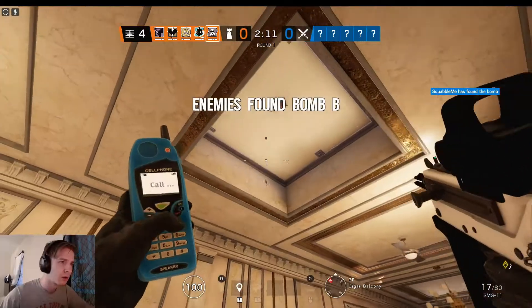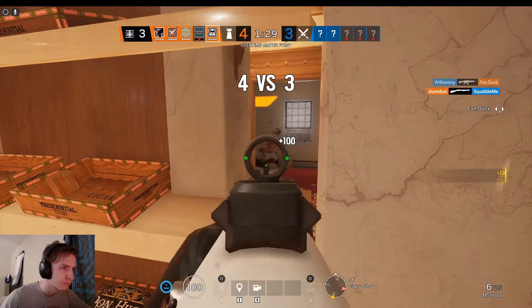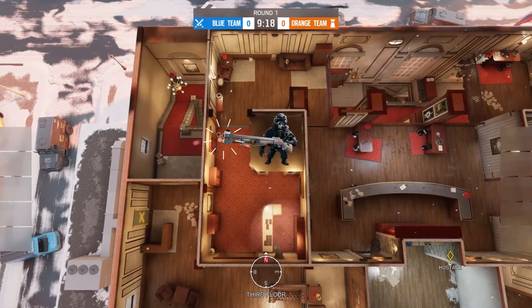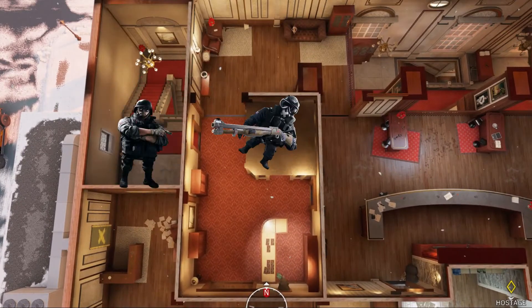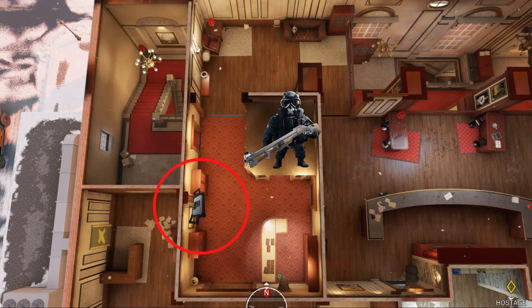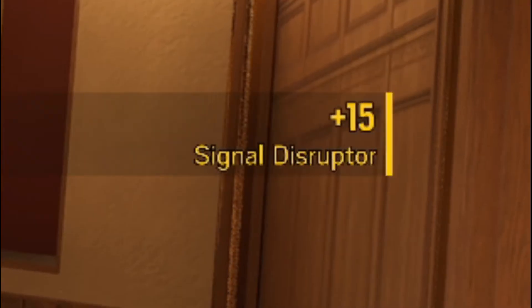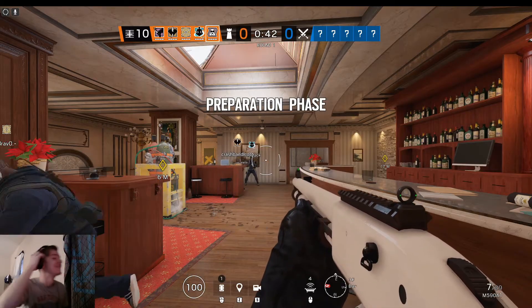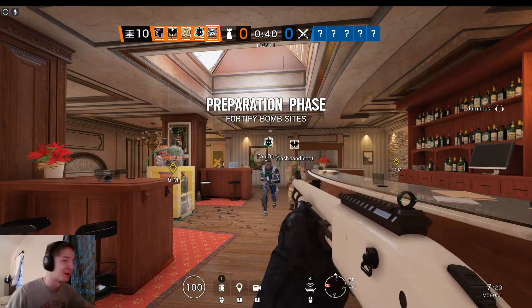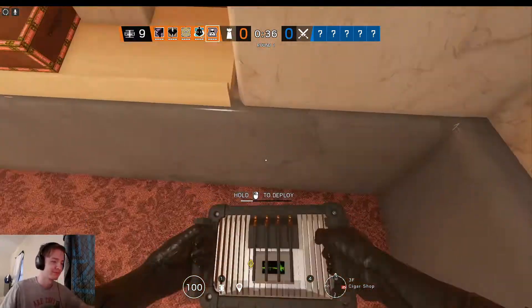The operator you'll be using is Mute, specifically for his jammers and shotgun. You'll be playing in and around the Cigar box, aggressively slapping attackers as they drop the hatches. The Mute jammers are to make sure they can't drone you out in the box and be ready for you when they drop. I think you'll find it's incredibly satisfying when they throw 15 drones into your Mute jammers. Let me show you where they need to go to get the best coverage. The first one goes all the way to the right, as far forward as you can put it in the Cigar box.